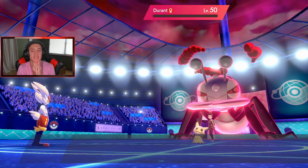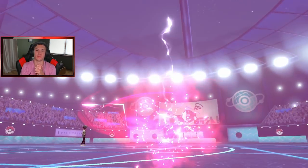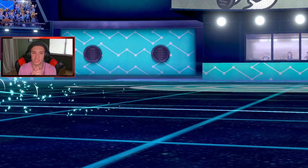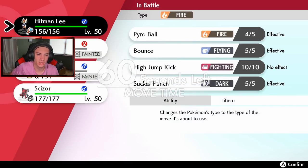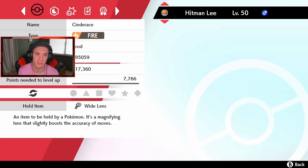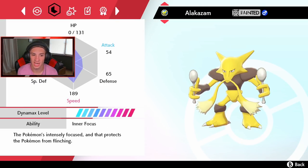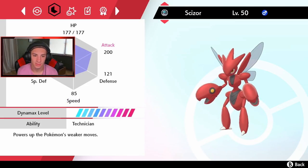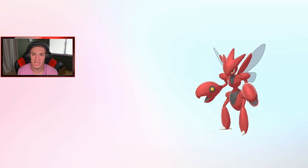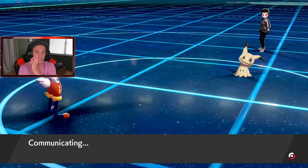Now the question is — I think Scizor might go first if I go for Sucker Punch. I can double up and take out this Mimikyu easily. Speed check — 188 to 189, wow. And Scizor's only 85 speed, but that's fine because he has a lot of first-turn priority moves.